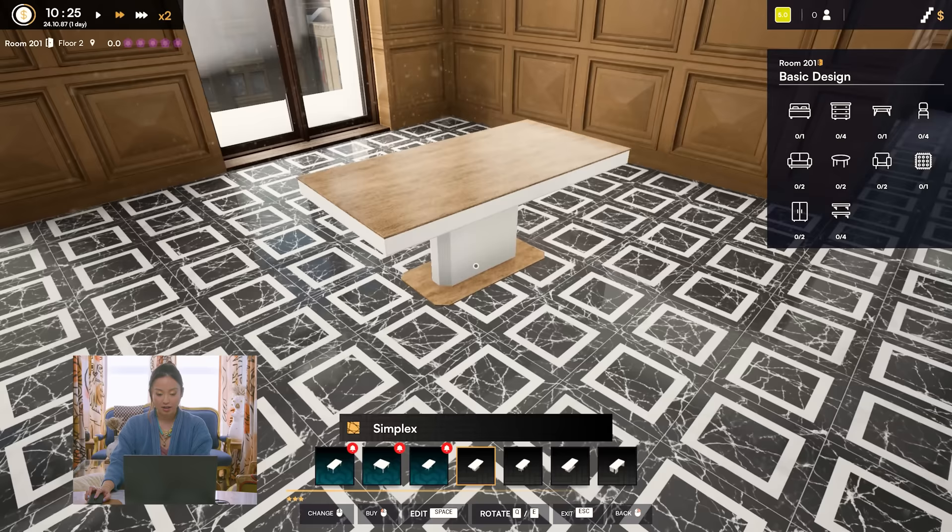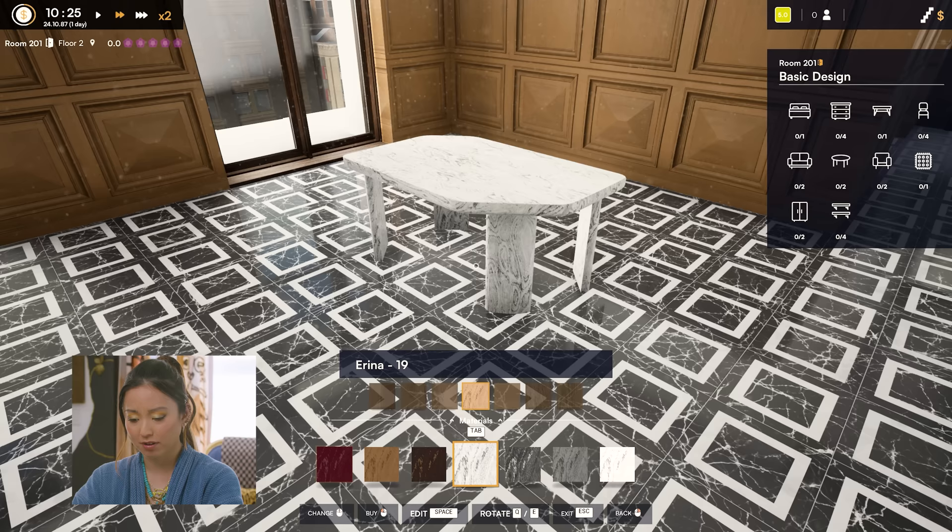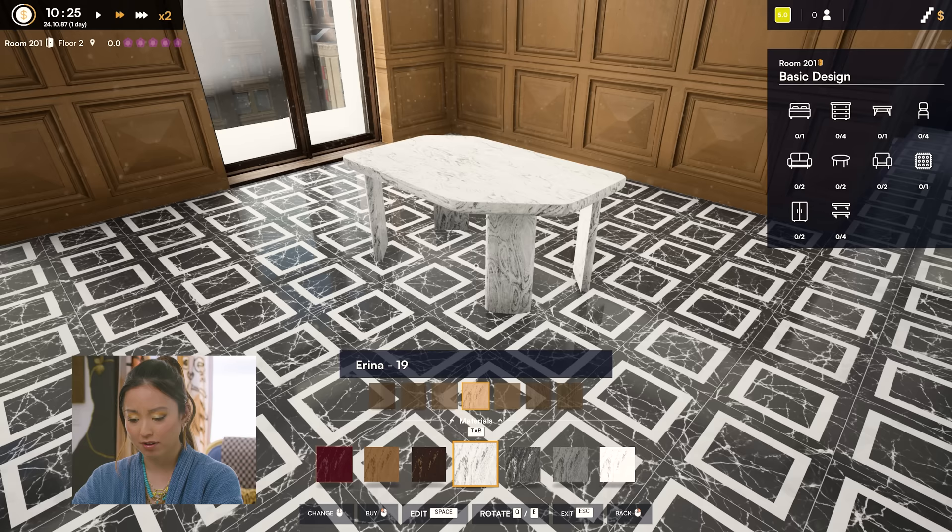Look at this — it's a lot of space. Look at these dining tables. And look at this — you can actually change the material of the table. I'm gonna do a gray table. Gray white. Let's do it.